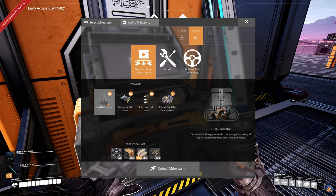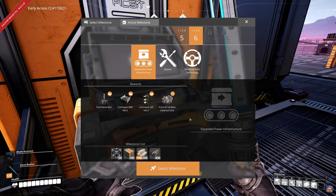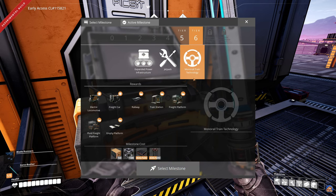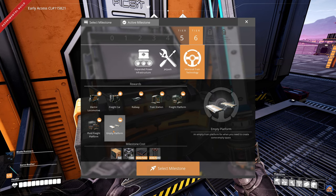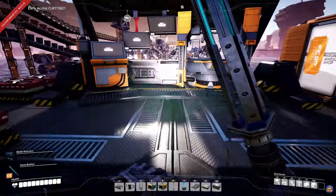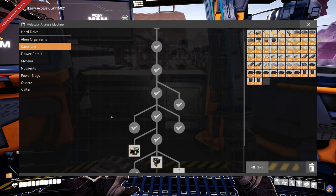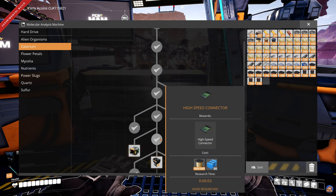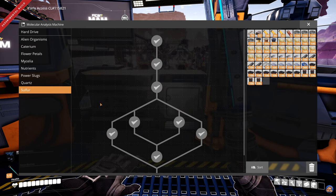That will get us primarily the Mark IV belts, lifts, and fuel generators — those are nice, but I'm not really in any dire need of power currently. We also have the monorail train technology, which is very tasty. In the MAM, under the Caterium tree, I've researched the high-speed connectors, and I've researched the inflated pocket, giving us an additional five inventory slots, which is quite helpful.